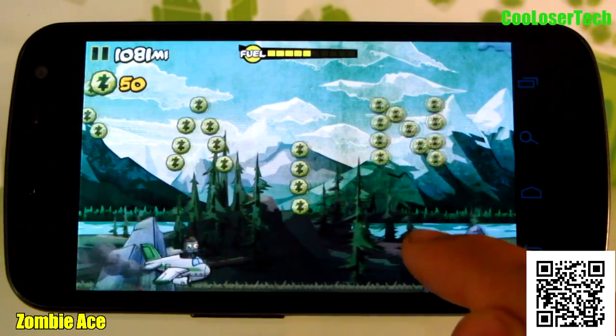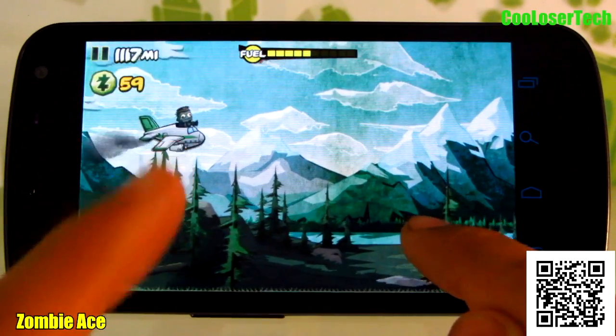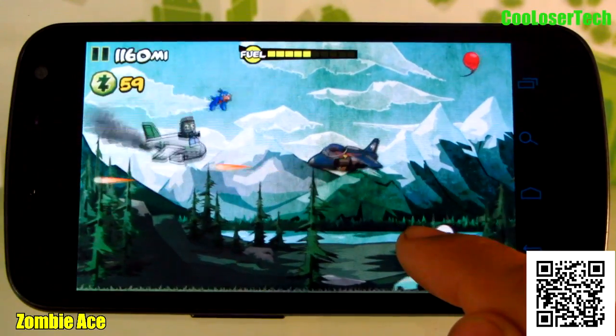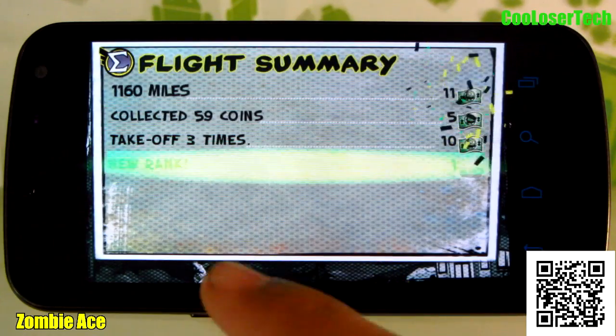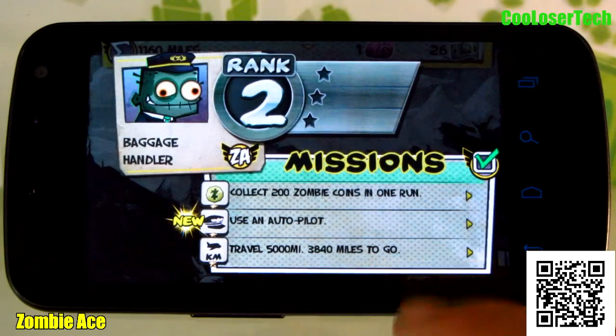This guy will leave things behind. If you hit different objects that are pretty big, you'll actually lose zombies as well. Now they're going to start attacking, and I crash. Flight summary — collected coins and there's my stats. So you can see the little missions you've got to do.